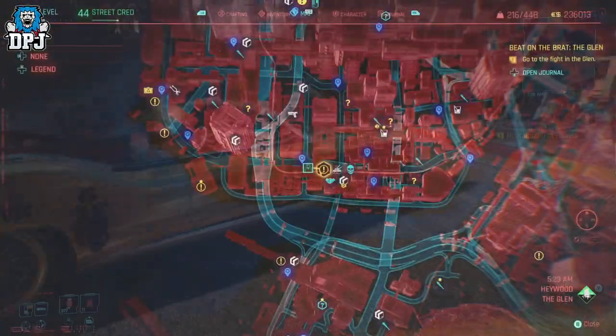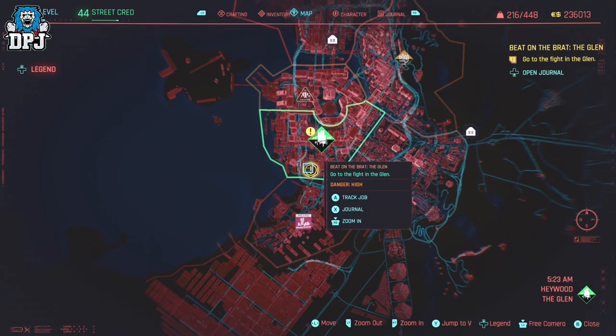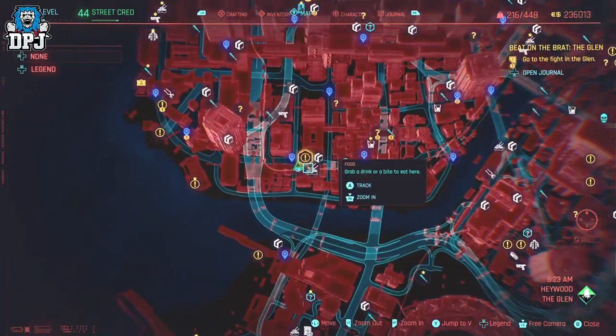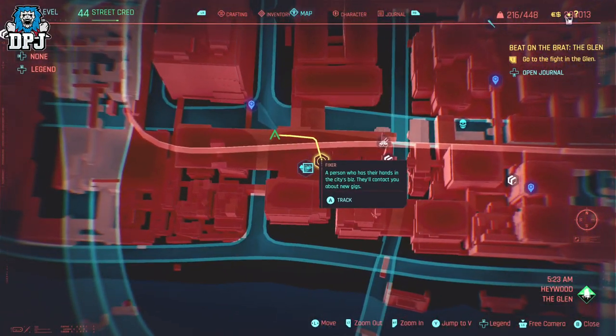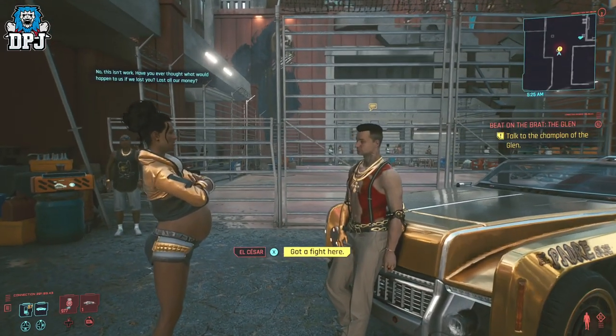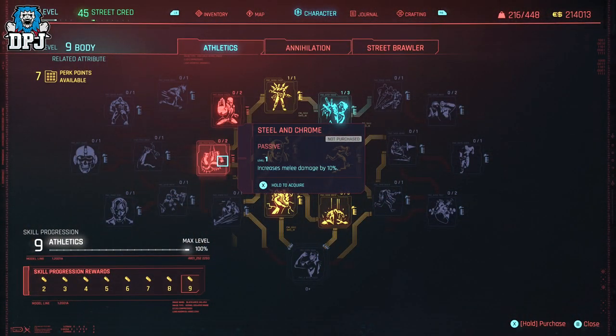To get this thing you have to have a punch fight — a Beat on the Brat — with this one named Glenn, and the location for this is shown on screen now. This dude is basically trying to raise some cash to look after his family and his pregnant wife, and is wagering his car for the price of 4000 eddies. If you beat him, you get the car.